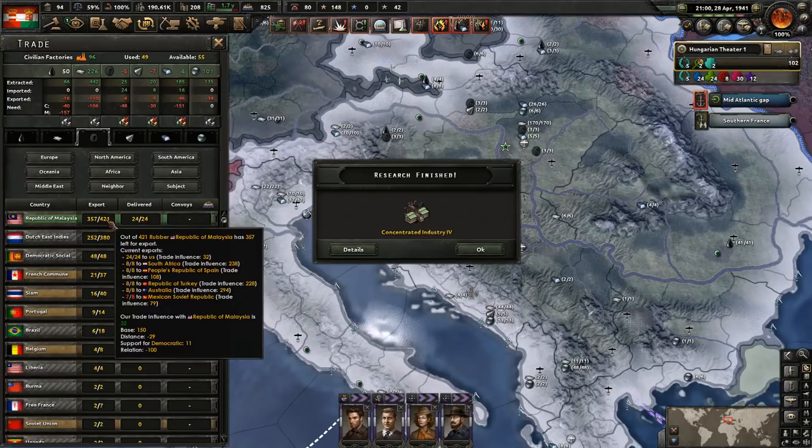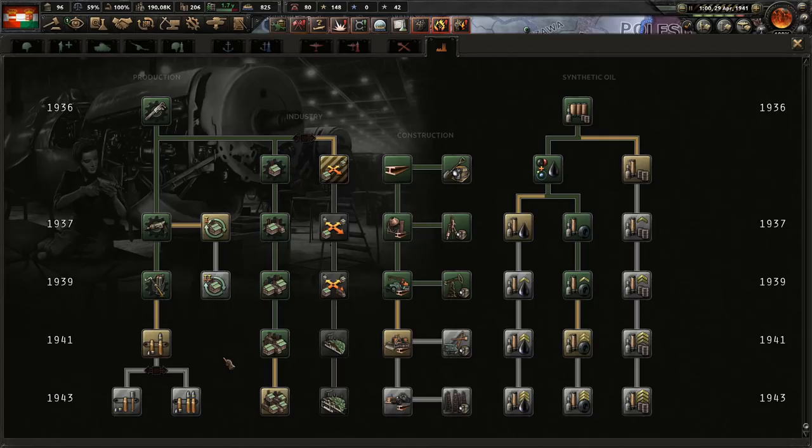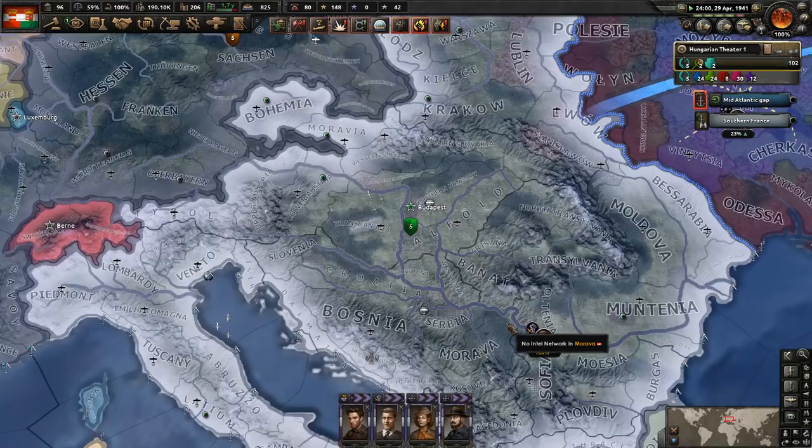We're actually short again on rubber and tungsten, so let's go ahead and get one more factory worth of both. We've gotten the concentrated industry, so let's start working on some of the other 1941 techs — probably construction next, which will let us get excavation so we can trade for a bit less and get military factories constructed a lot quicker.